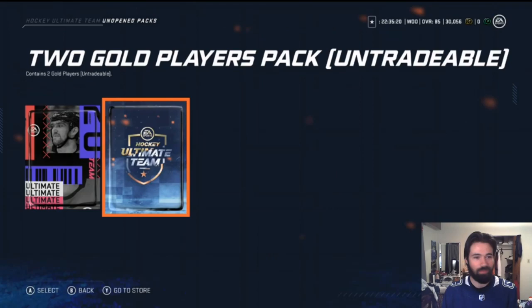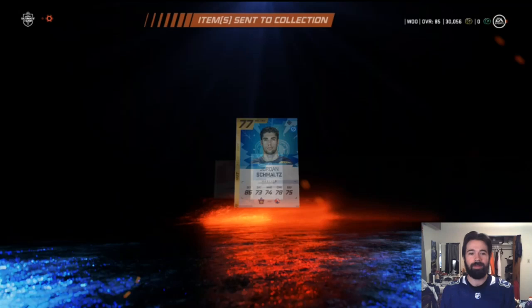Two gold players pack, untradeable once again. We got Ryan Murray and Jordan Schmaltz — neither of which will make the team, but that's okay.